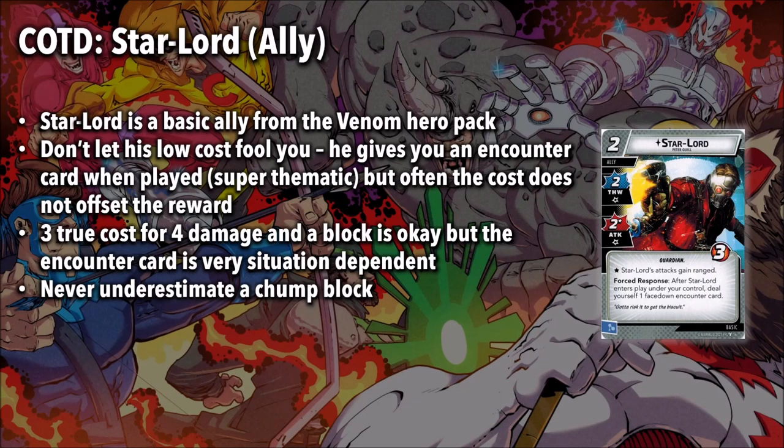Don't let his low cost fool you. He gives you an encounter card when played, which is super thematic, but often the cost of this does not offset itself with a reward. Starlord is two cost, unique ally — Starlord Peter Quill — two thwart, two attack with a star ability: Starlord's attacks gain range, so he doesn't take damage from retaliate. He has the Guardian trait and he's not trait-locked like all the other Guardian basic allies, so that's appreciated. And he has three health.